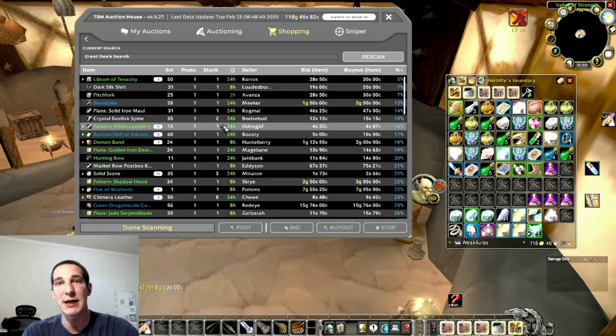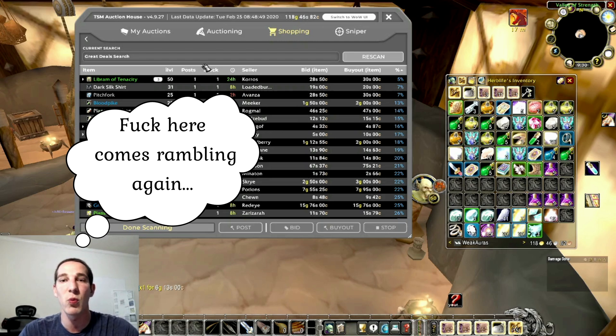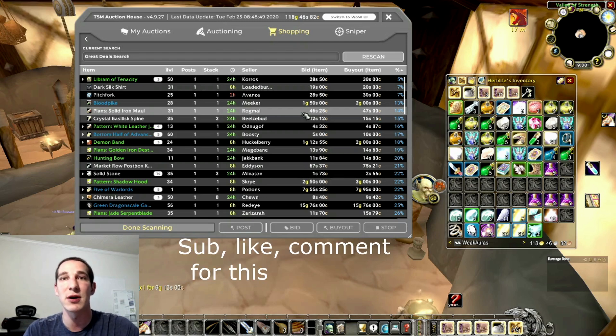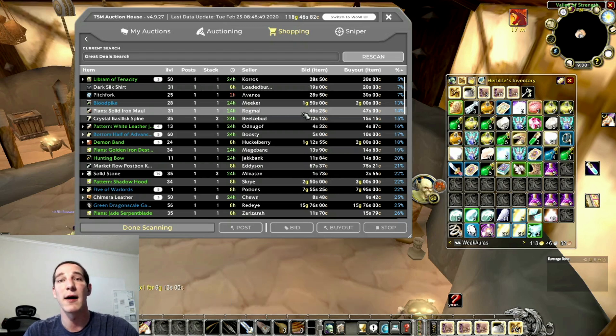I'm going to start making part two of this video where I'll dive deeper into grouping, how to win buyouts, professions, and how to post items. This video was just a general overview of what the buttons do and how to download TSM4. Make sure if you want to win the $10 Amazon card, subscribe and like the video — an automated generator will pick the winner on Tuesday March 3rd at 5 p.m. If you have any questions, please leave them in the comments below. Take care, guys.